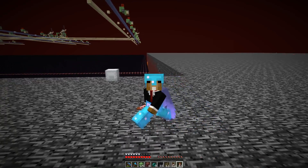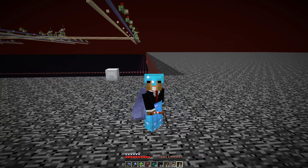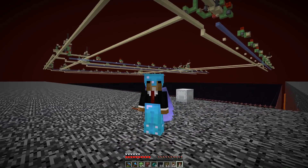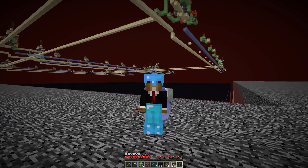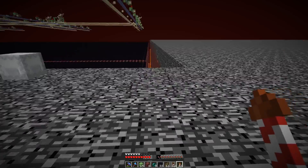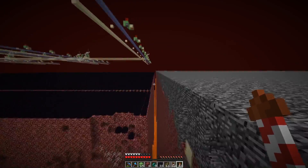Hi guys, welcome back to another SciCraft episode. The plan for today is to first check out the progress of the transitioning machine we built in the last one, and then later design a world eater that can fit under the dragon egg distribution system. We only have about 20 blocks of space there, so it will be quite a challenge.